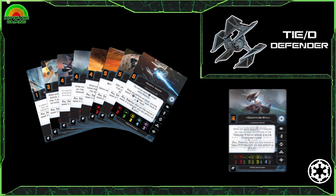With Ryad, you can turn all of your straight moves into K-turns by increasing the difficulty — which makes all of her K-turns white. She would then have access to a speed 2 through 5 white K-turn, meaning if you want to zip back and forward in front of your opponent, you absolutely can. We could talk about all of the named Defenders, but you can only use two — so we'll leave the rest for you to explore on your own.